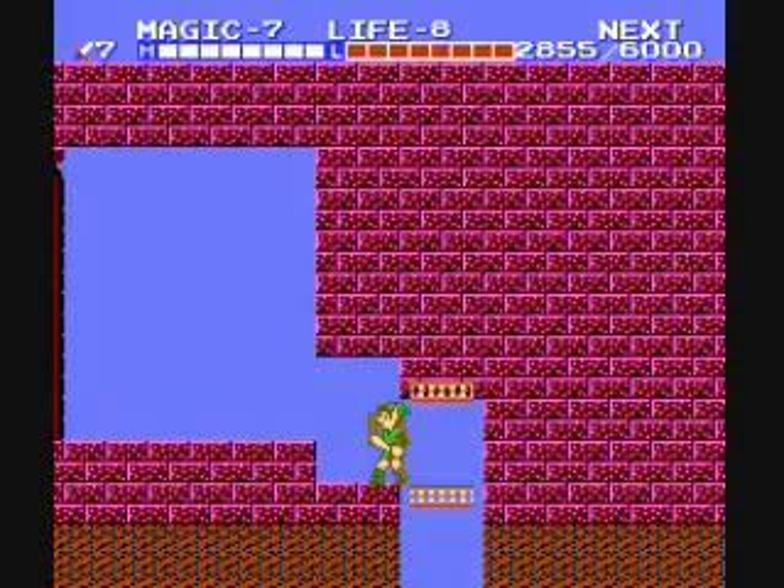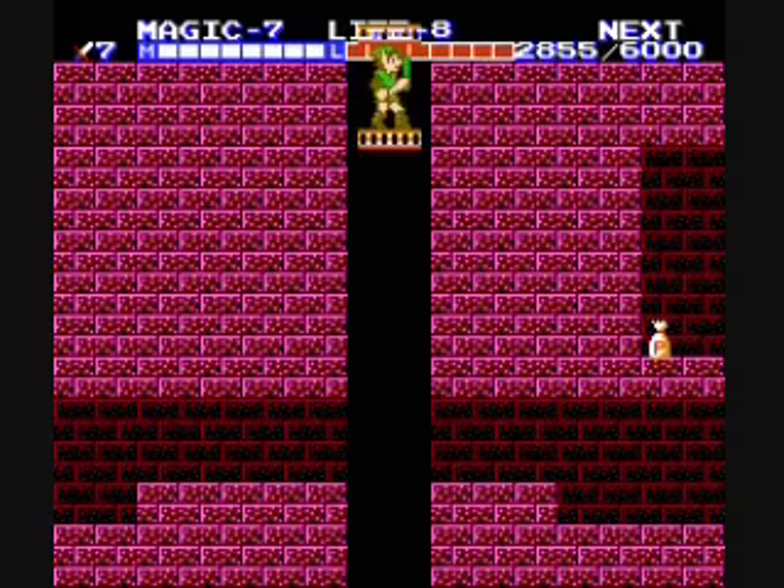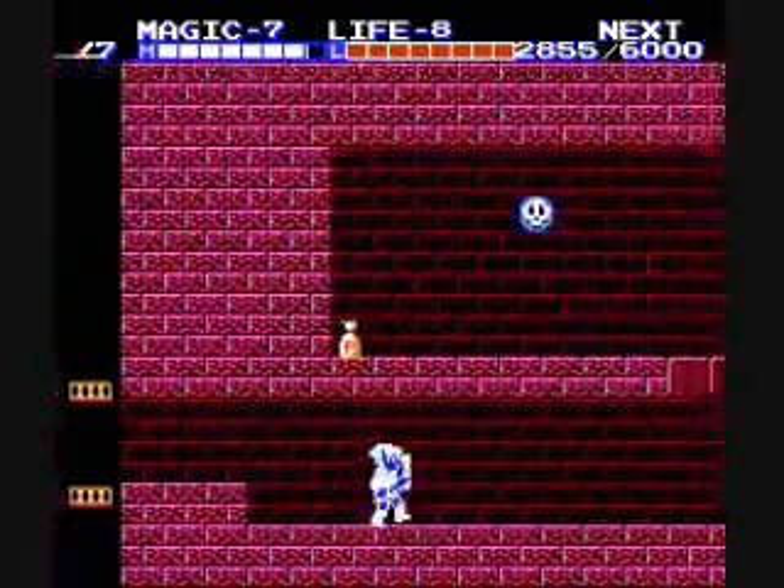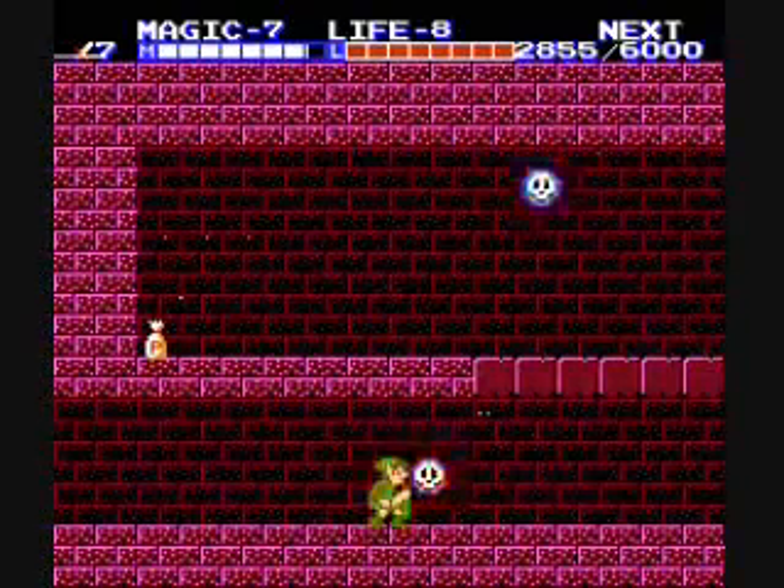Hey guys, it's me again. We're just going into the sixth palace here on Zelda II: The Adventure of Link. When you first get down here, you will hit a four-way intersection. There will be P-Bags to the right and the left, and as you continue in the palace, you go down.